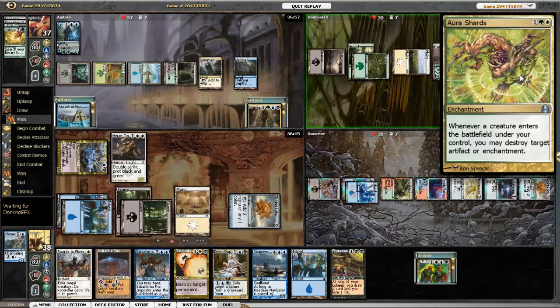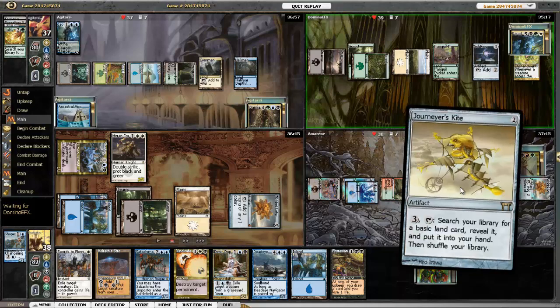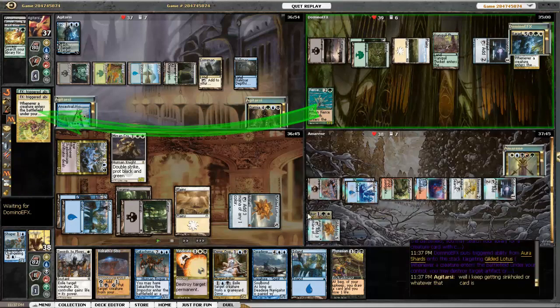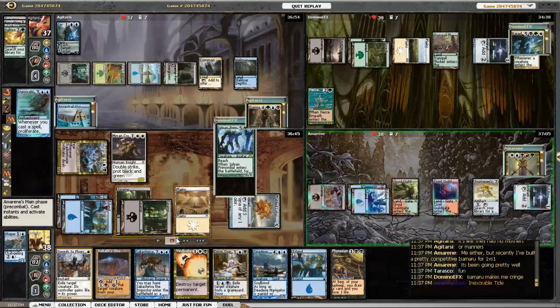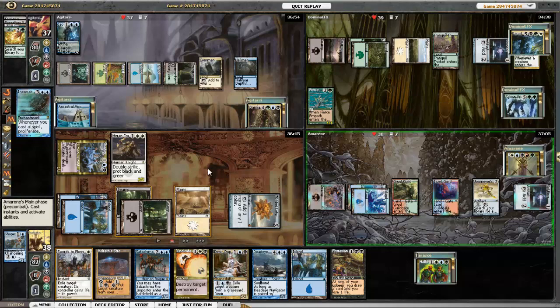Corona has three artifacts. I don't want to lose Gilded Lotus because everybody else has green and can either accelerate or is using Journeyer's Kite to search up whatever land they want. I'm drawing a bunch of cards and playing all my lands, but I just don't want to lose my Lotus. Fierce Empath blows up his Gilded Lotus and searches up Sylvan Primordial.